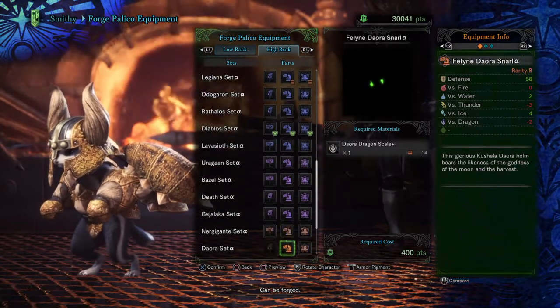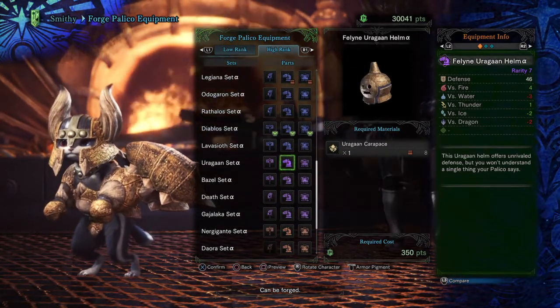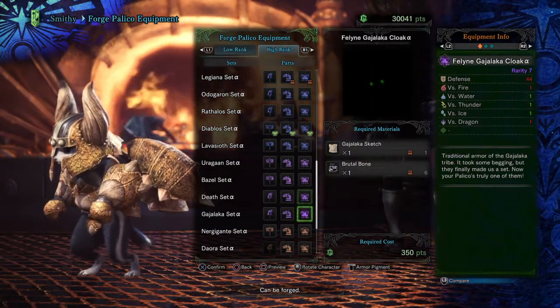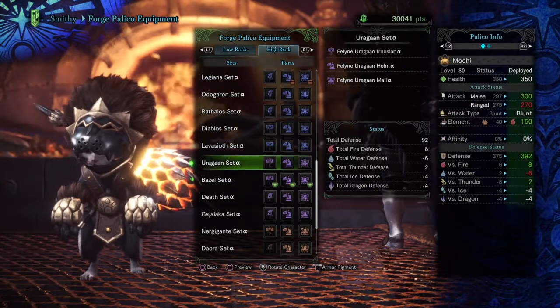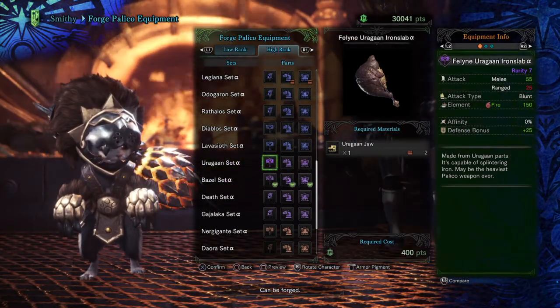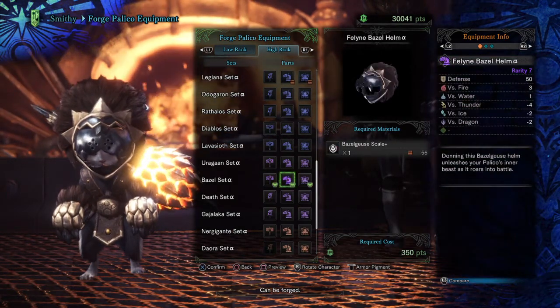And then if we take a look at rarity 7, the highest is actually Basil Goose at 50. If you had the full set with Uragon, your weapon would give you more defense, but we're only looking at the armor itself.